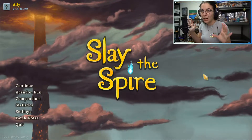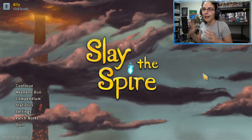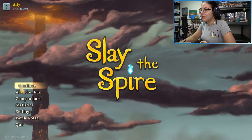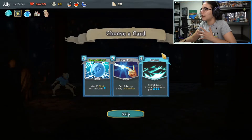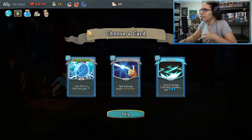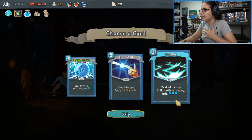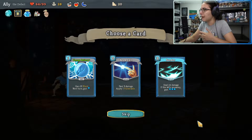Even though I'm not good at that Watcher character — I'm abysmal at it — I do think I need to run through the game as her, whether on video or off video. That way I can unlock the full experience here in Slay the Spire, because I'm kind of cheating a little bit. It's been a couple weeks since I've been able to play. Last week was definitely tied up with just catching up with things and being tired.